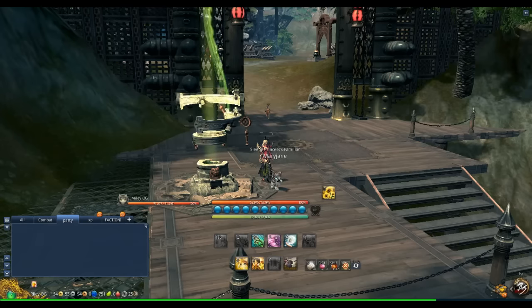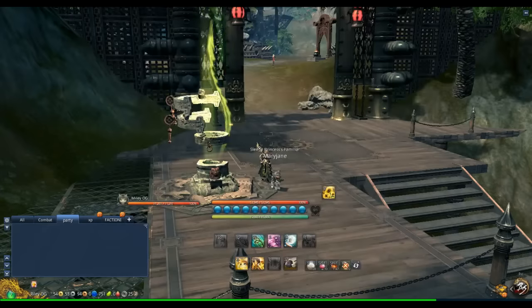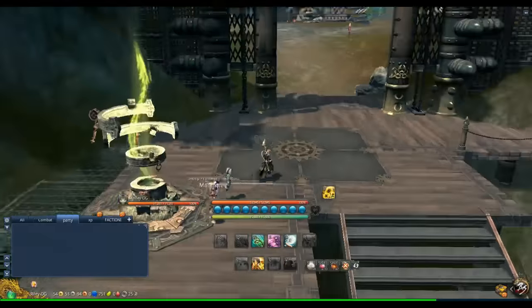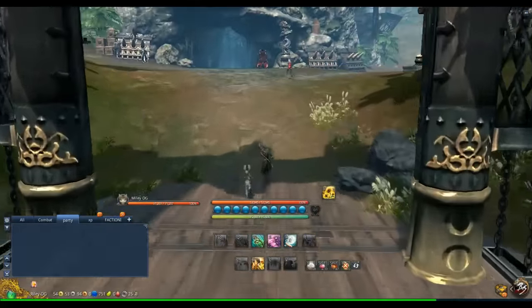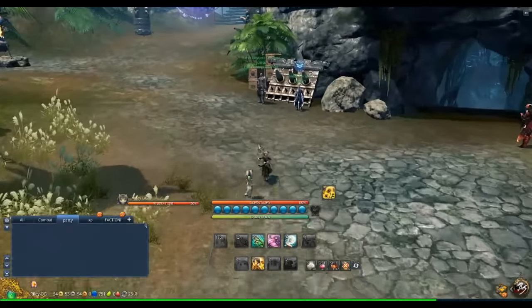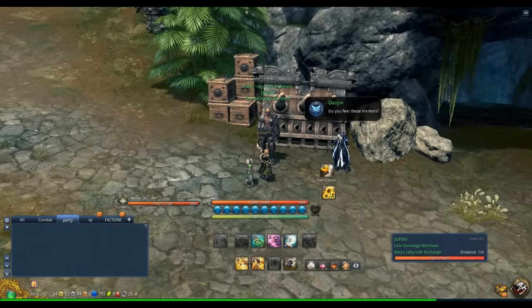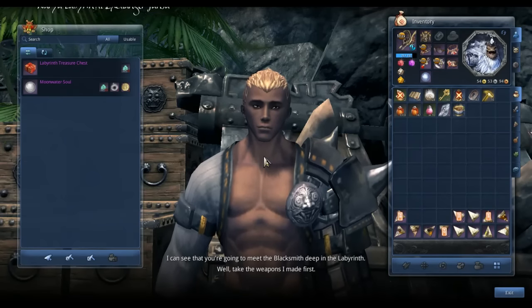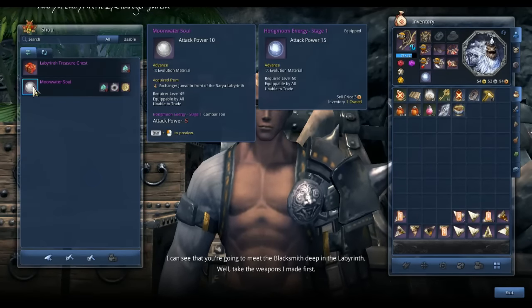Alright, so we just arrived here at Black Ram Shipyard. When you port in you're going to be taken right here to this place. All you have to do is go through this gate and then go to this guy right here — his name is Jensu, and he's the one that sells the Moon Water Soul. As you can see, here it is: attack power 10.